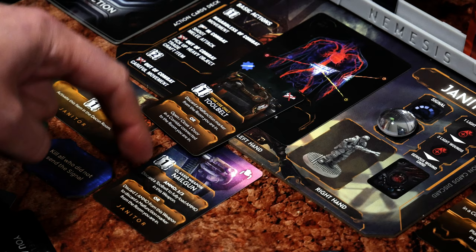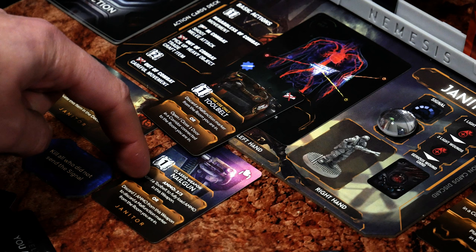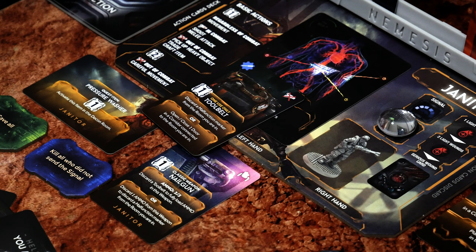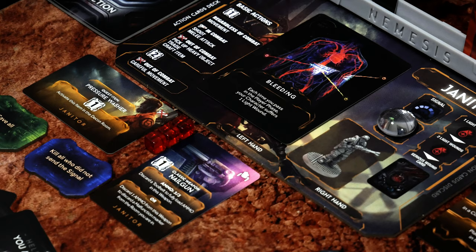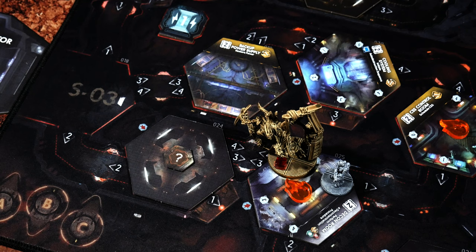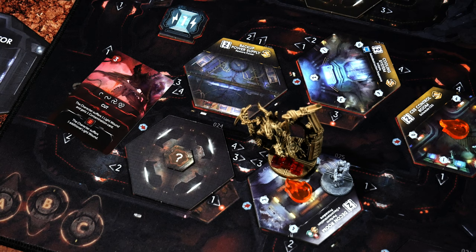Thank goodness we got that tool belt. The nail gun says discard a tool belt to fully load the ammo — so we're putting three ammo cubes back on this card. This tool belt gets discarded. Just to be clear, you're not paying any action cards for this; you're simply discarding the tool belt. To make the next attack, I'm discarding the search card and one ammo cube. Rolling the die — we got the advantage die on our side. That's a good roll! We got one hit guaranteed and another hit if I throw away a card, which I am going to do. And that was enough damage. Thank goodness for the advantage die. I wouldn't have been able to kill this thing in two attacks without it.